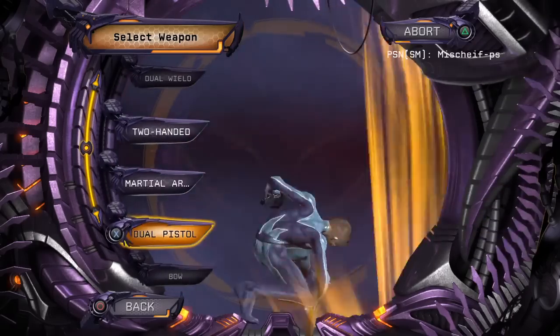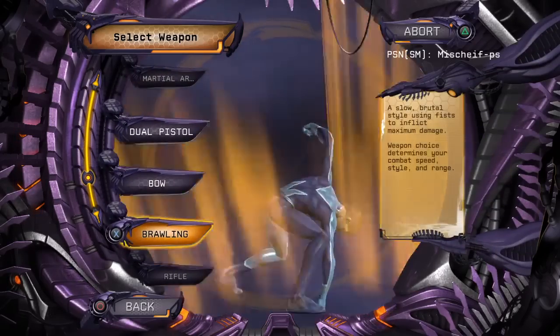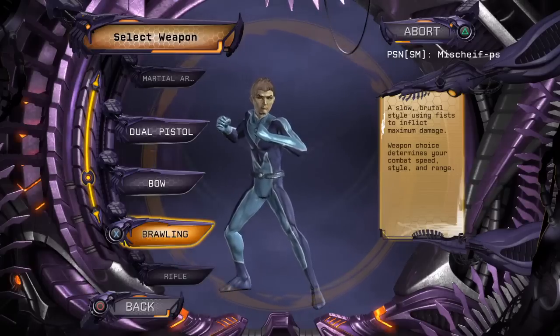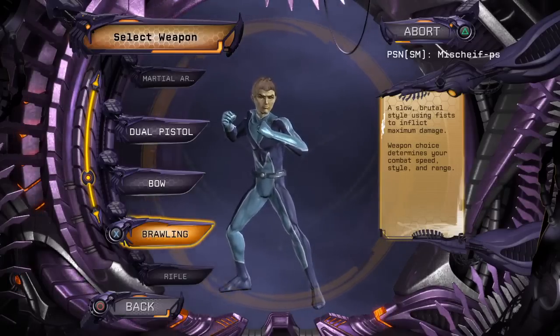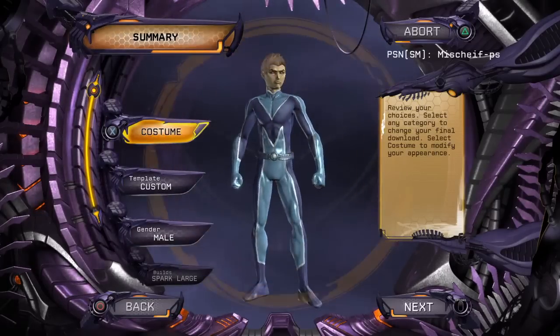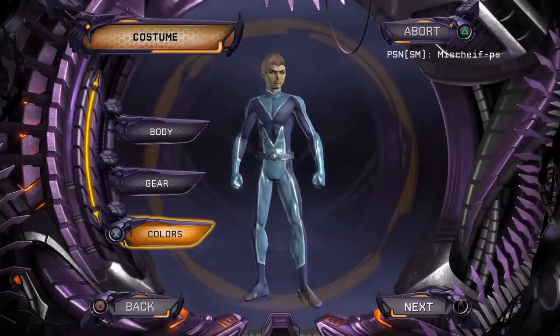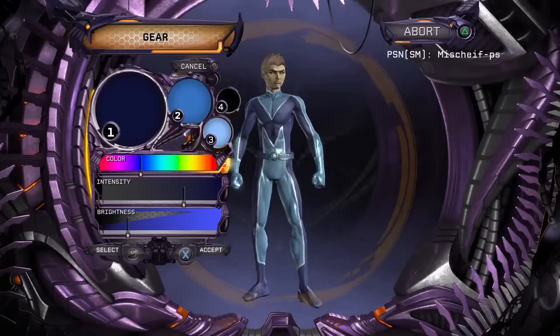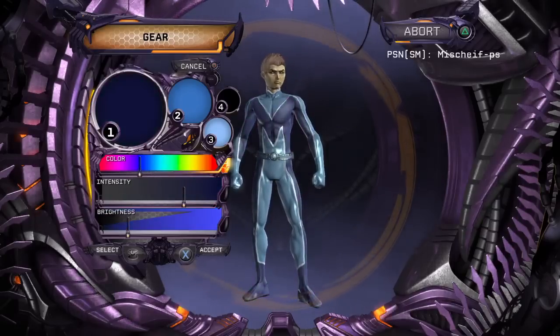Select a weapon specialty for available data. I don't believe he has any weapons — from what I've seen it doesn't look like it. So I'm going to go brawling. Exo-biter data. Appearance posture is now available. Modify any category as desired. Accept download when ready.